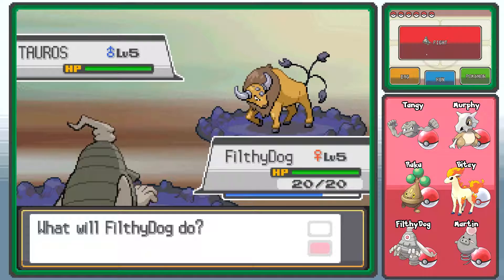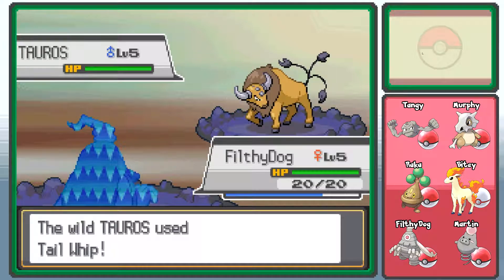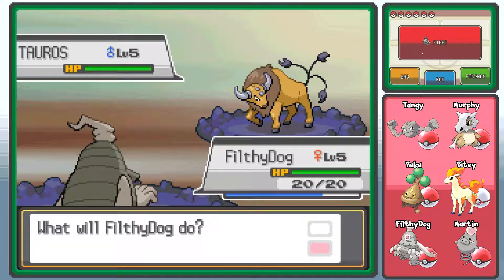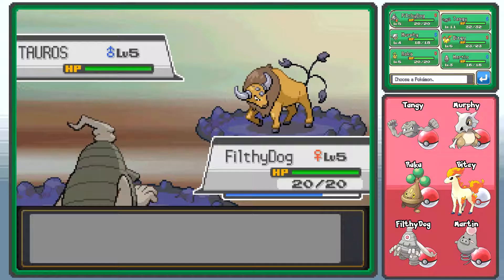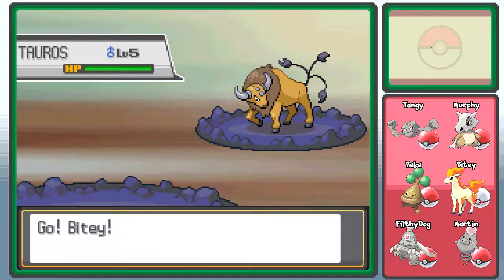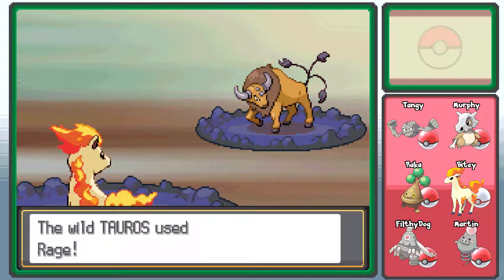Filthy Dog's brilliant, but... do Ghost moves not work on normal types? I thought they did — okay, I guess they don't. I was going to say it's useful because you can only do five damage at a time. Okay, Bitey, Tackle him then. We'll do this the old-fashioned way.